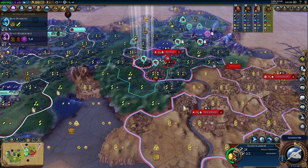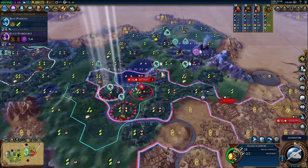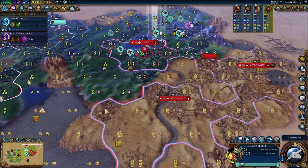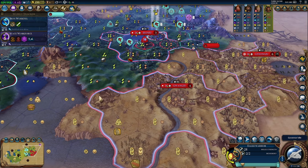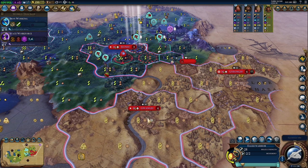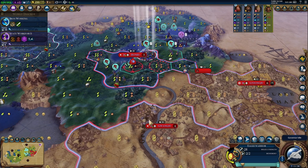They have a library, which means we can pillage that campus twice, and we get 38 science per pillage — so that's 76 science right there. They also have a theater square we can pillage, and a mine which is some extra cash. So even if they do get city walls up, we'll have a consolation prize. That science and money will help us upgrade troops and get the technology for battering rams, which we'll need with our swordsmen to push further in once they have walls.